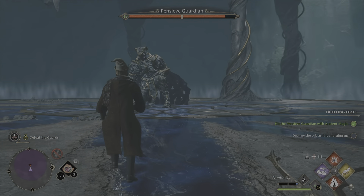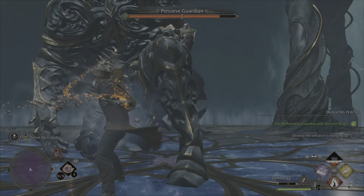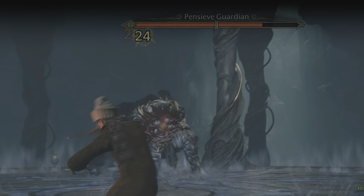Start with an ancient magic attack to stun the Guardian. This does high damage, stops him from attacking us, and as you can see by the yellow damage numbers, we also get a 2x damage multiplier whilst he's stunned.